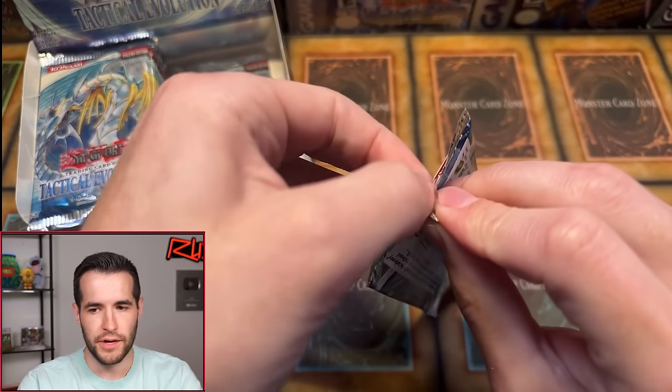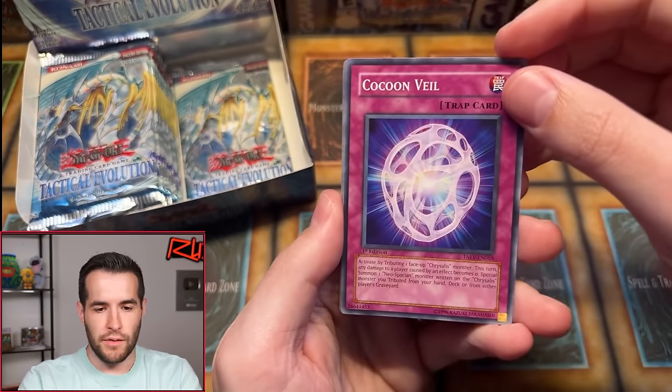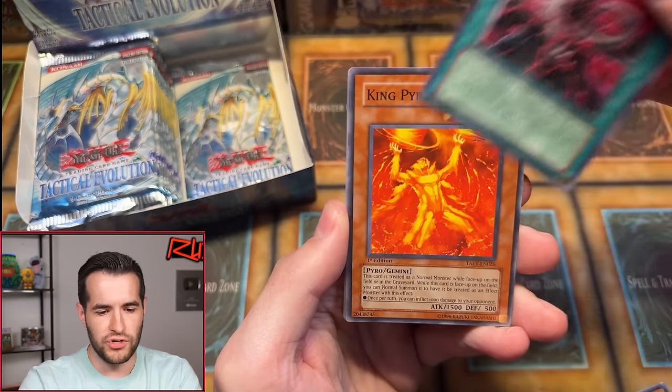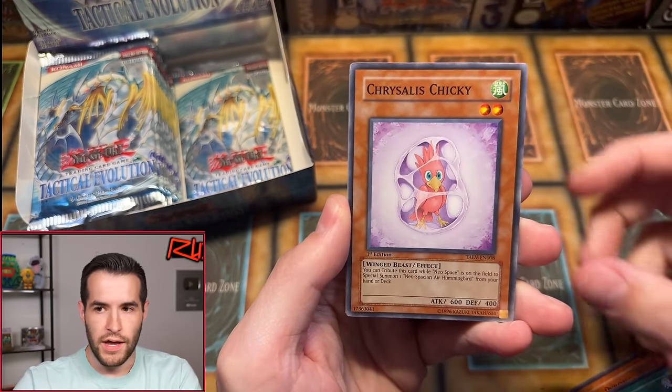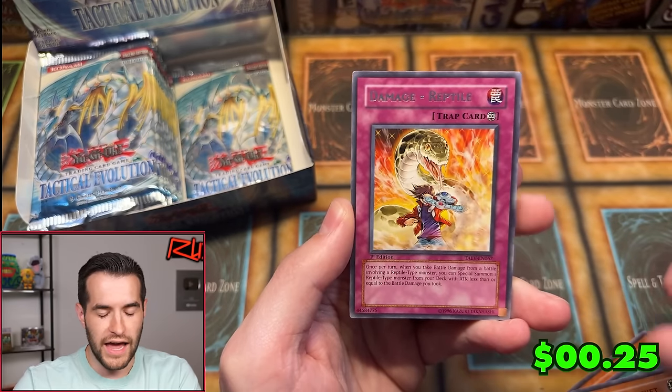Daniel Im up next with one pack, first edition Tactical Evolution. Let's pull something big — we've pulled two foils out of about 10 packs. Is this a new box? No, this came out in 2007, this is an old box. Cocoon Veil, Chrysalis Pantail, Venom Shot, King Pyron, Venom Swamp, Chrysalis Chicky, Counter Counter, Phantom Cricket, and Damage Reptile — a little Over the Hedge reference. Daniel Im, no luck. So that means the rest of this box is heating up big time — only two super rares so far, no ultras, no secrets, no ghost. A lot of potential left.